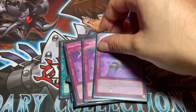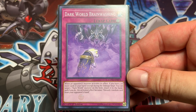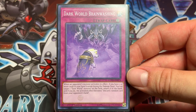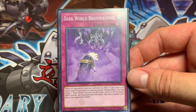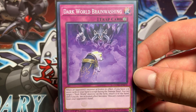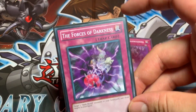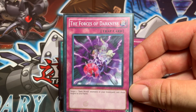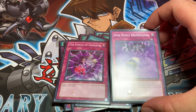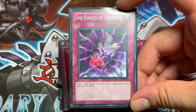For my trap cards, I run Triple Dark World Brainwashing. When an opponent's monster activates its effect, if you have three or more cards in your hand, except during the damage step, you can target one Dark World monster on the field, return it to the hand, and the activated effect becomes 'discard one random card from your opponent's hand.' That's a good way to get your secondary effects triggered off. Triple Forces of Darkness — make sure you have your proper number of monsters in your hand to activate Dark World Brainwashing. This card will allow you to target two Dark World monsters in your graveyard and add those targets to your hand.